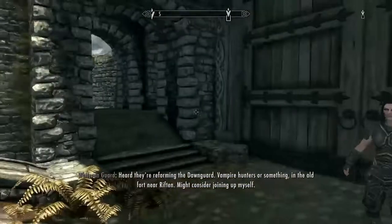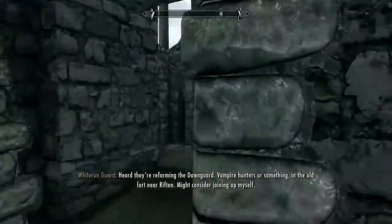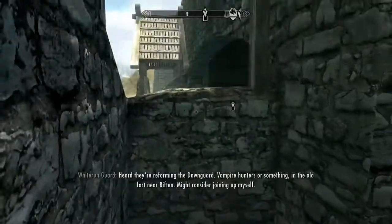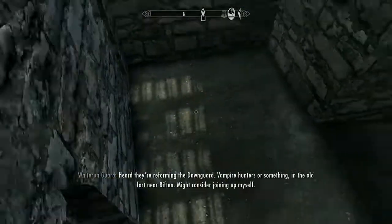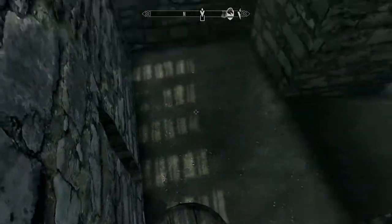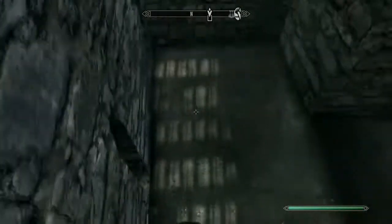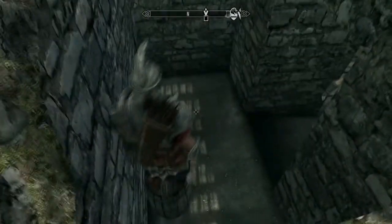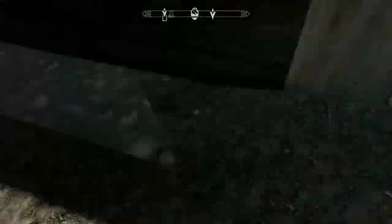To start you're going to need to go to the entrance, over here to the left, and jump on top of this barrel and sprint jump up there. It might take you a couple tries, it took me a while. There. See.